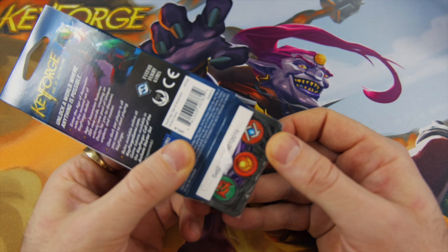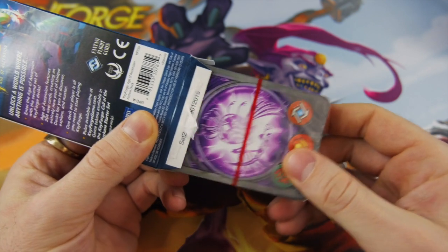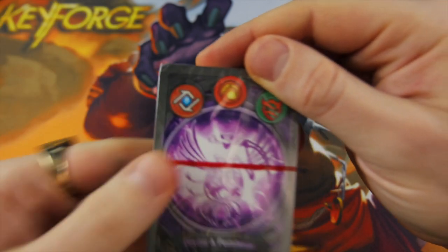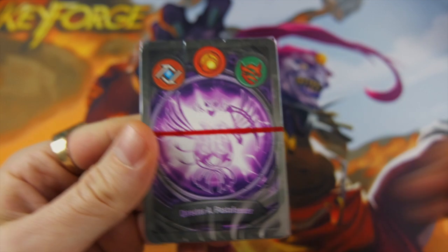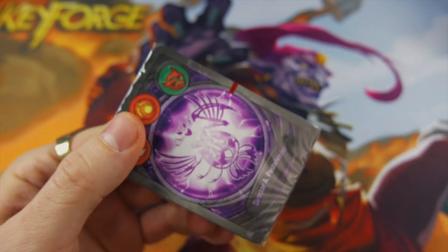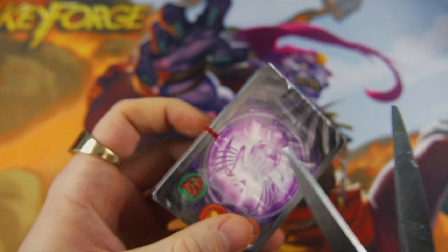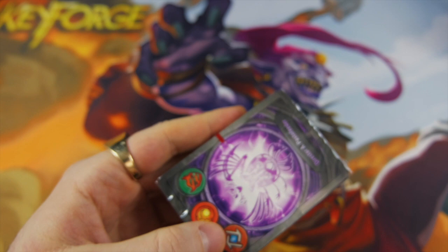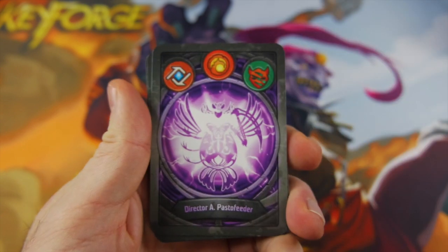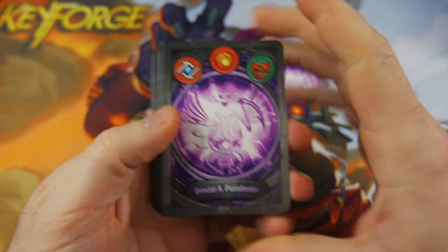Today we have an Untamed/Brobnar/Logos deck with the name Director A Pasto Feeder — interesting name for sure. When you have Untamed and Logos in Age of Ascension, that essentially means you're going to be light on ember control. That is just a given with the way the set was designed with those two houses, so we're going to keep that in mind and analyze this from that standpoint.